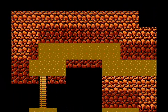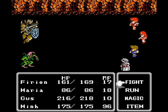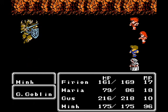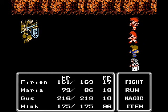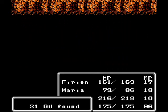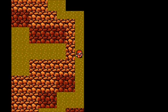One thing I forgot to mention: your physical attackers cannot penetrate the line of defense two characters in. So if you have eight enemies on screen, only the first four are targetable — the last four cannot be targeted. That's where your magical characters come in: they can target enemies in the back row.